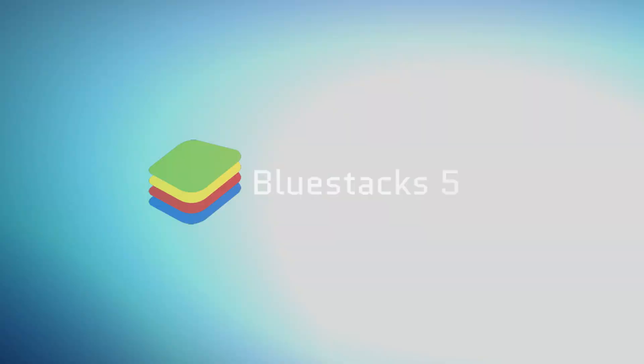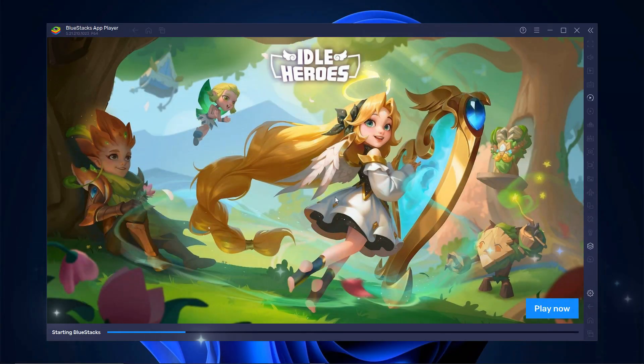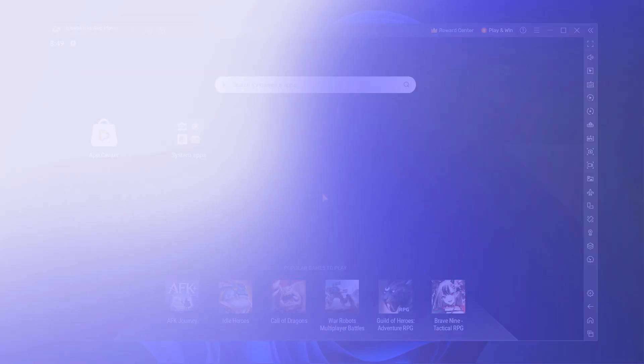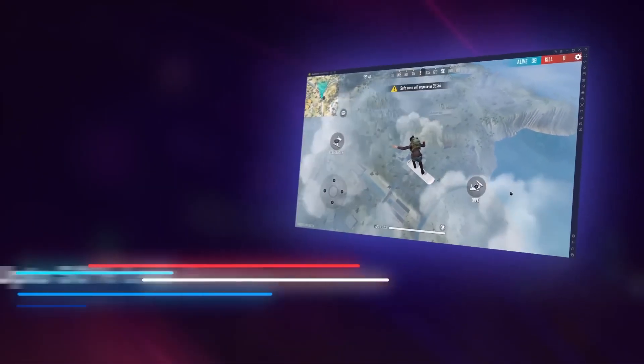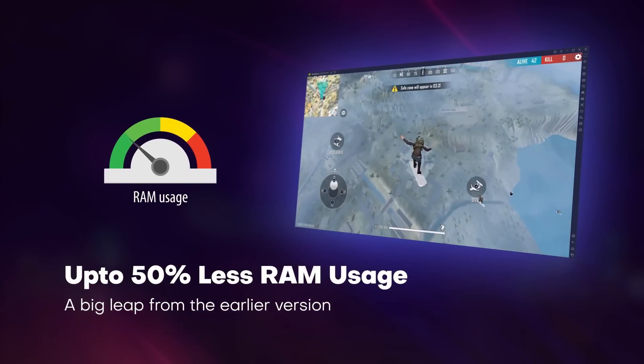Starting off with the first one, that's Bluestacks 5 — probably the most recognizable name when it comes to Android emulators, and honestly, for a good reason. It's super lightweight, boots up fast, and doesn't slow down your system with unnecessary bloat like the older versions used to. Even on a mid-range PC, it runs surprisingly smooth — no weird stutters, no crashes while loading into a game.